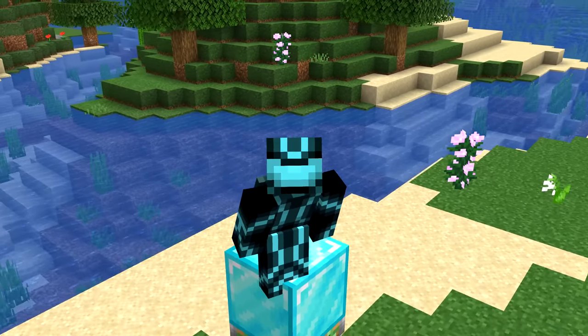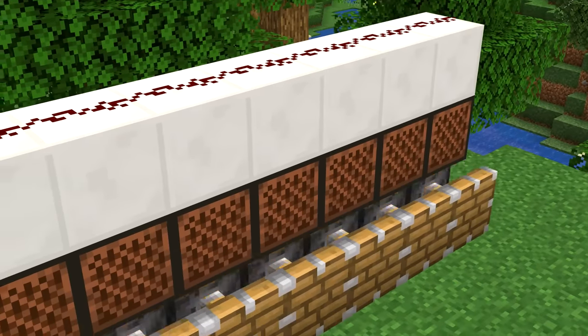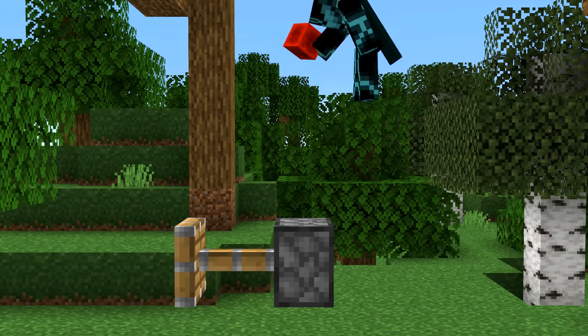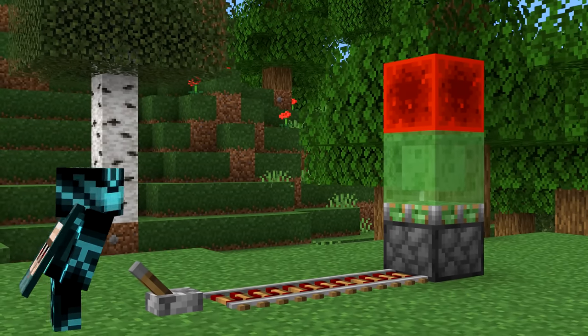But that creates a problem. In Java Redstone, we have a thing called quasi-connectivity, or QC, which gives us more ways to power pistons — proving once and for all that Java is better than Bedrock. With this, you can even have pistons extended without being powered at all. It's pretty useful, but it does have some drawbacks.